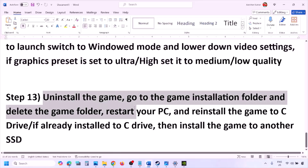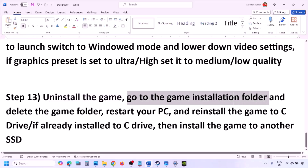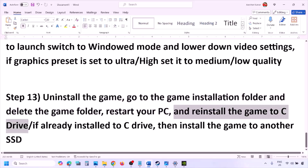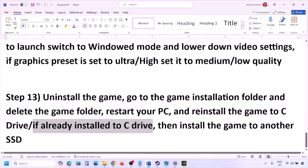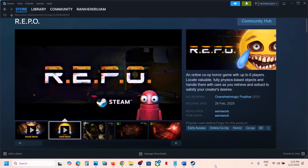The last step is to uninstall and reinstall the game. Go to Steam, right-click the game, and click Uninstall. After uninstalling, go to the game installation folder and delete the game folder. Restart the computer, then reinstall the game to the C drive — if it was installed on a D drive or external drive, try installing to C drive and check. If it's already on C drive, try installing to another SSD. One of the steps in this video should help you run the game successfully on your Windows computer. Thank you and please like and subscribe.